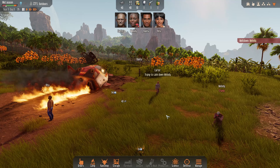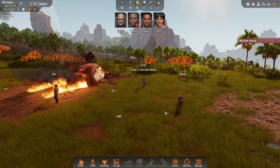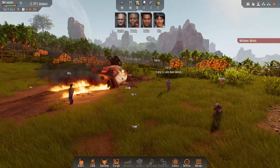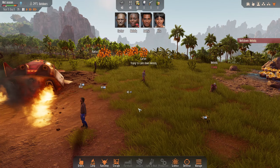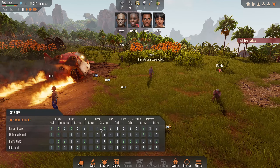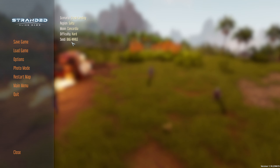Hello everyone and welcome back to Alien Dawn. Yes, you heard that right. We have a brand new area to play with and some new items. I've been having a quick look around. We've got our new character in as well. So all I've done is crashed in. I've set up the activities and the seed is BAG-WHILE, all uppercase. The new region we're doing crash landing in is called Sol 2.